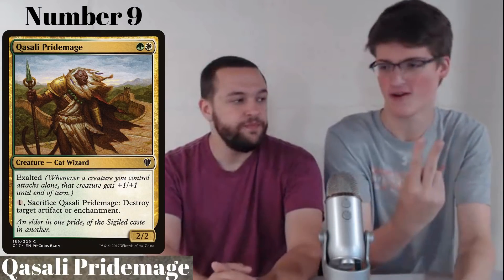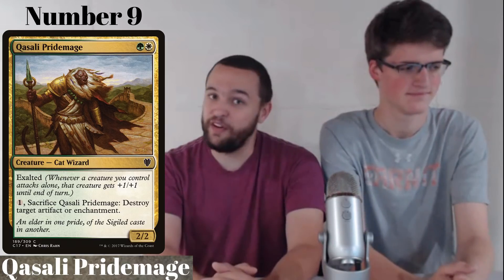Coming in at number 9 is Qasali Pridemage. It's a 2-2 for green and white with two more upsides: it has exalted, and you can pay one and tap to destroy target artifact or enchantment. BZ pushed for it on the list. It's very good in EDH and is a green-white staple in Commander, as well as seeing fringe Legacy play.